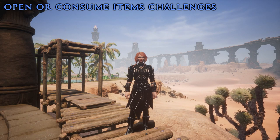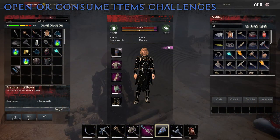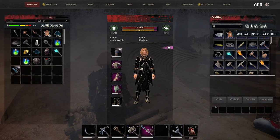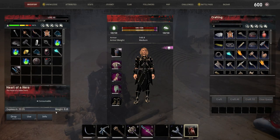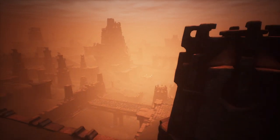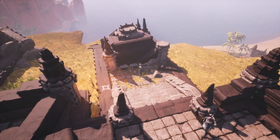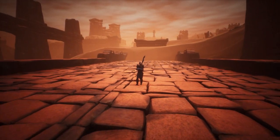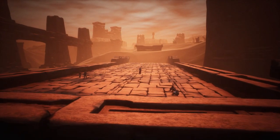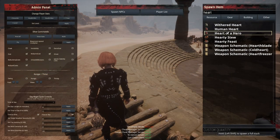Consume specific kinds of items challenges: certain items are rare, so they are not easy to obtain right away, and you must consume them to complete these challenges. A fragment of power can be dropped by certain bosses or found in small containers in specific parts of the map — for example near the Named City, at dungeons in the Exile Lands, or at the southeastern area in the Isle of Siptah. About the Heart of a Hero: if you are around the Named City, make sure to kill the Silent Legion mini-bosses, since they drop these hearts. They are also hidden in chests in the Isle of Siptah's southwestern area. Alternatively, you can spawn them in through the admin panel.